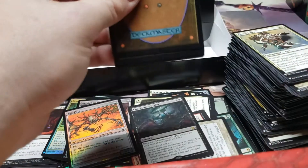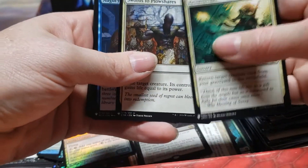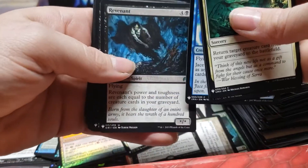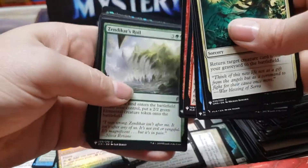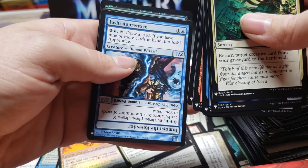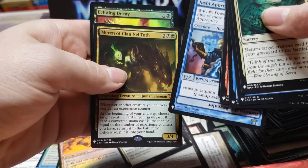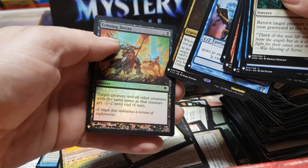What a box. Resurrection, Swords to Plowshares — good common there. Jace's Phantasm is another good common. Built to Smash, Sprite and Thornax, Bonesaw, The Apprentice — haven't seen that one yet. Mirren, another Mythic. And we end with an Echoing Decay. Wow.